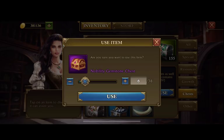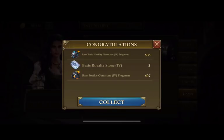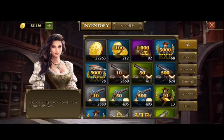We have 38 nobility gemstone chests open up. Let's take a look. We have 6 nobility gemstones, 2 of the troop skills, and then 6 justice gemstones. I'm really excited — can't wait to see what this changes with my stats in my account.